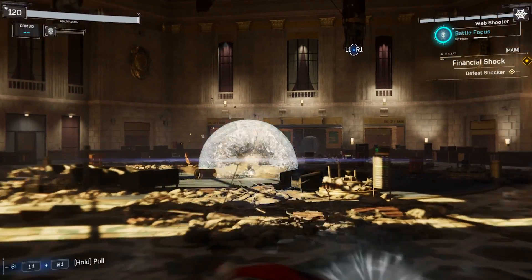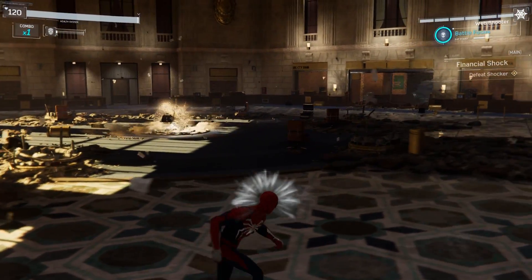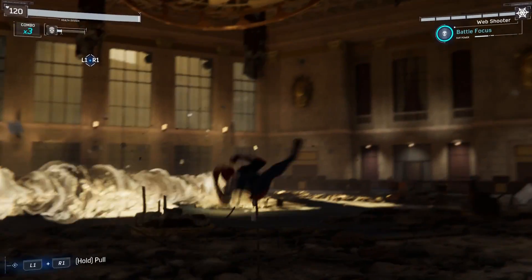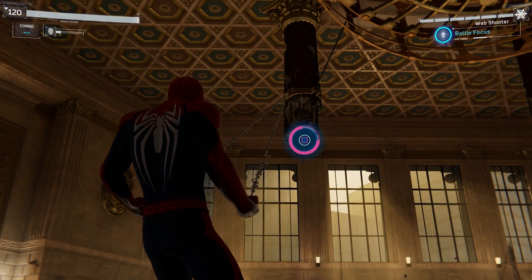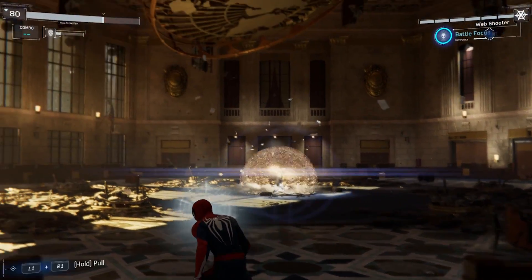For his final phase, dodge his projectile attack four times instead of three. Then you'll have time to grab under the ceiling's pillar to pull it down while he's stunned. Dodge his attacks four more times and pull down the other pillar to defeat the boss.